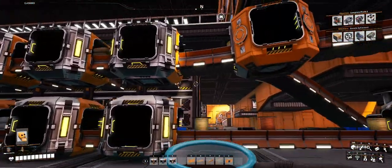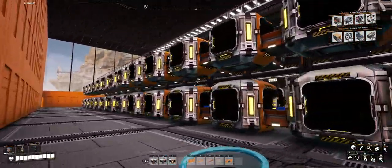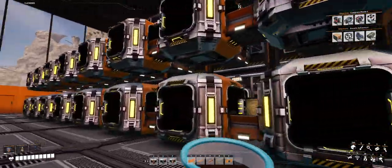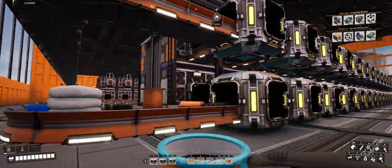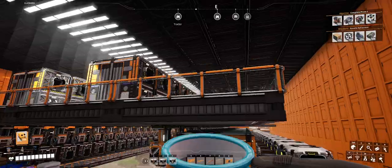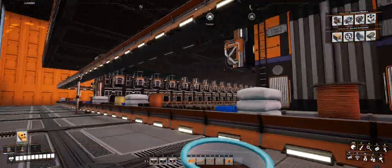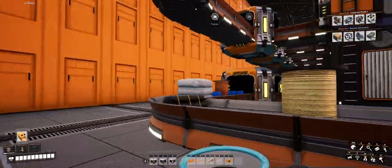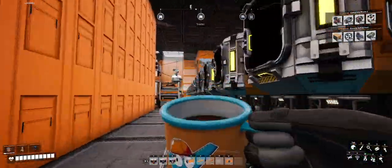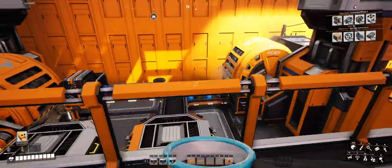These are all smart splitters. When something comes across that is supposed to go in that storage container, it goes in the lower one, and there are ones up top too. Once both the top and bottom are full, everything is then overflow, and anything overflow gets sent back out to the other side. I've got two awesome sinks - one for the upper line and one for the lower line.